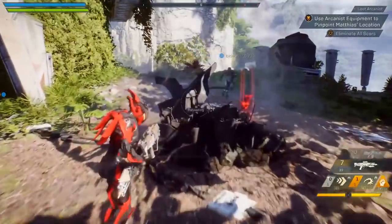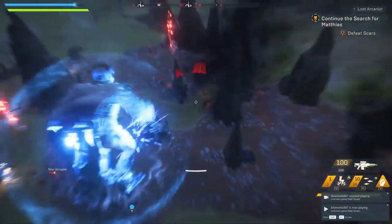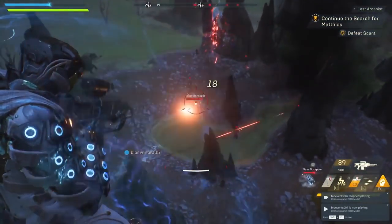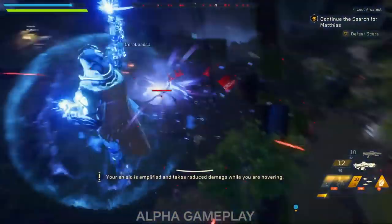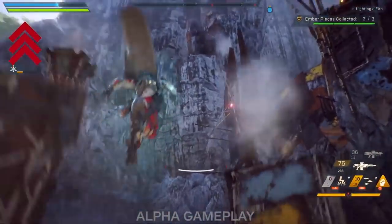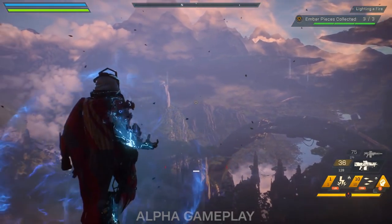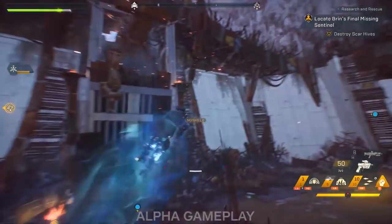The last javelin to cover is the Storm — your glass cannon, with only one shield segment and one health segment. It can dodge by teleporting short distances, which is great for avoiding damage. The biggest difference from the others is that it can hover for an extremely long time, and while hovering, shields regenerate much faster. You're therefore encouraged to get up high, hover, and rain bullets or abilities down on your enemies. If caught out, expect the Storm to drop faster than any other javelin. Being up high also means you have no cover, so if a sniper or turret locks onto you, you'll be crashing down in no time.